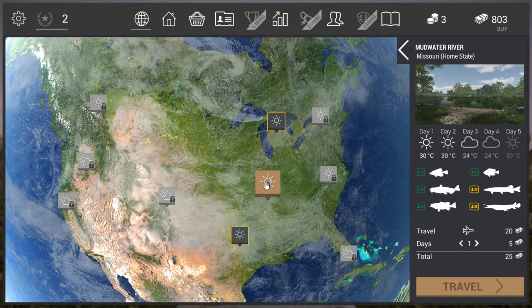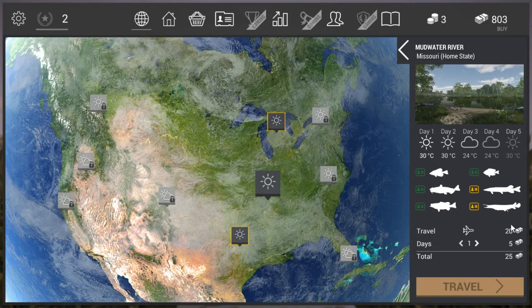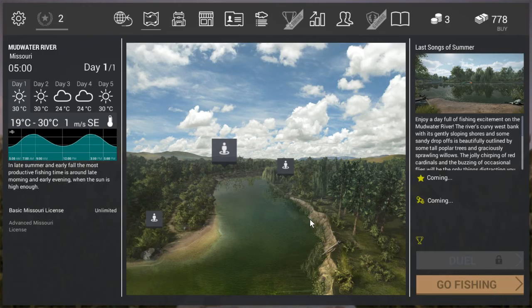We're off to Missouri. Traveling there costs 20 bucks, and for each day we stay it's 5 more bucks, so just for the first 24 hours you pay 25. I'm not going to add days upfront — I'd rather decide when I'm leaving. We're traveling now; make sure to read the tips that appear on screen because sometimes they're very handy.